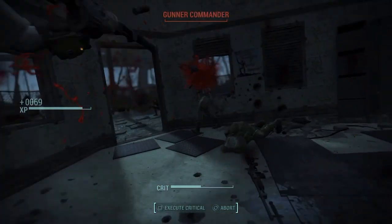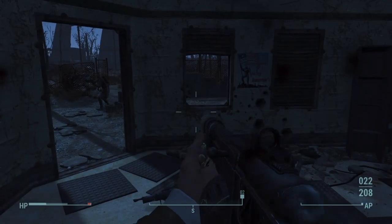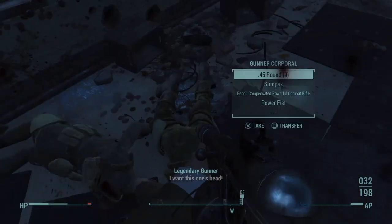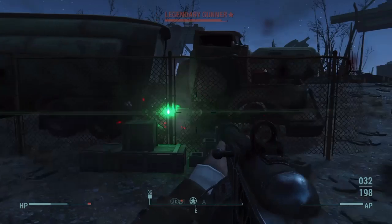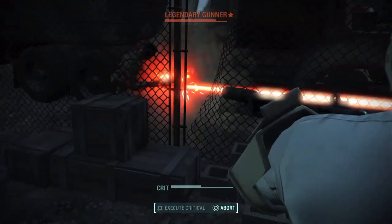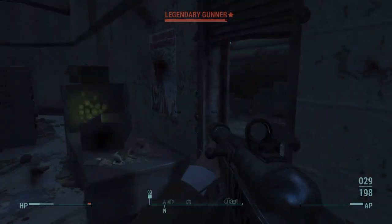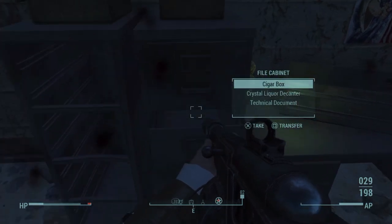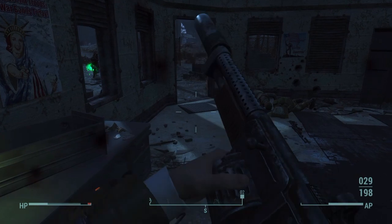It only takes about 5 to 7 minutes per quest. You grab the quest, meet up with the scribe, keep him alive, go to the location, and come back — that's it. There are some really great and interesting places to visit, with good ammo containers and a lot of good stuff to find, including brain fungus. As you can see, there's also a legendary gunner out there, so you still have a chance to spawn legendary enemies.